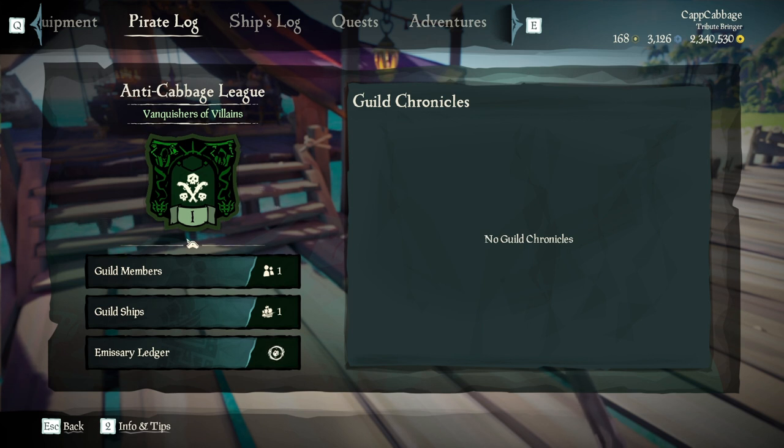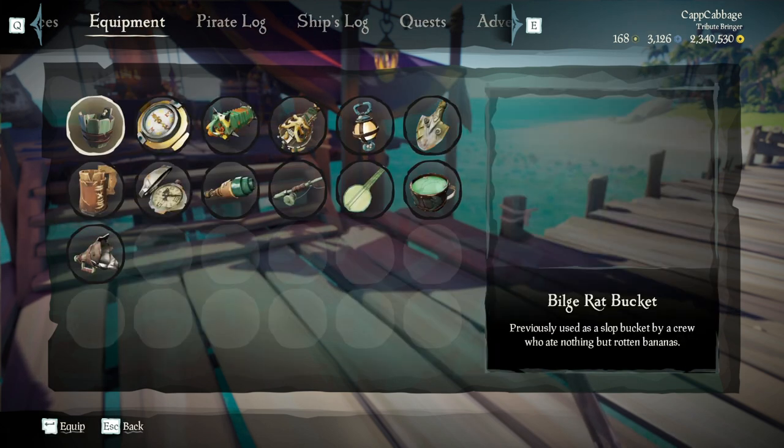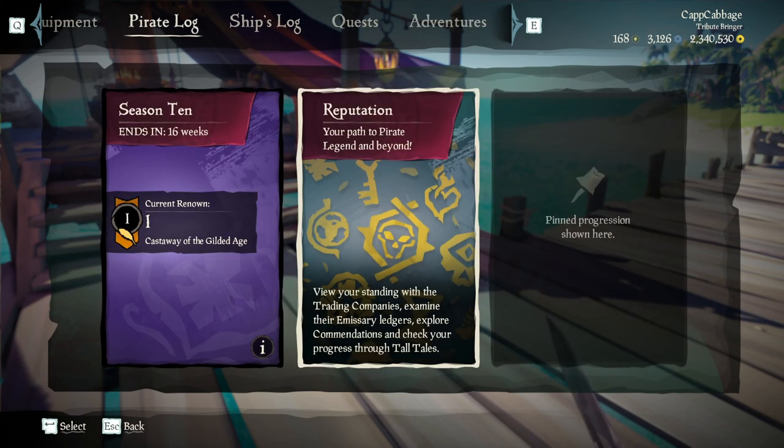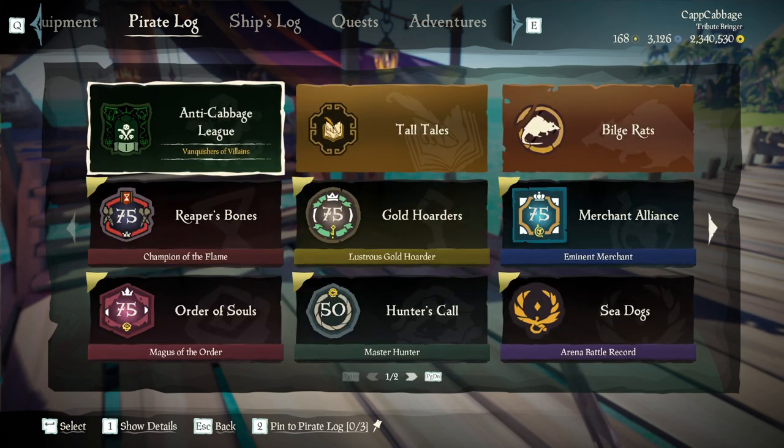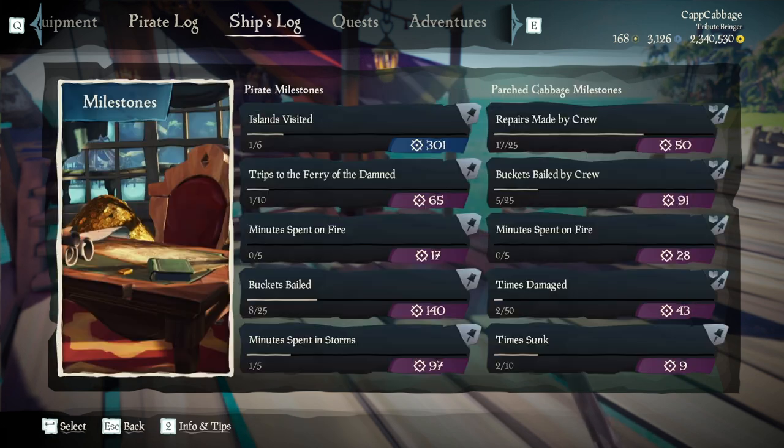Here you have our guild chronicles — nothing has happened yet. And our emissary ledger, which is currently empty because we have done nothing. But there's our rep. I'm going to get that growing and then see how it looks.